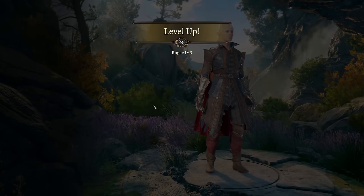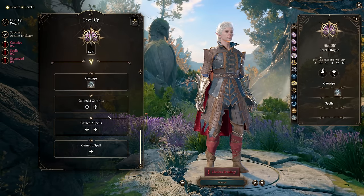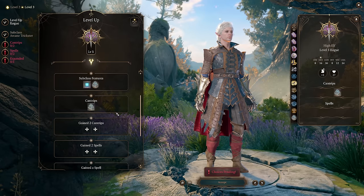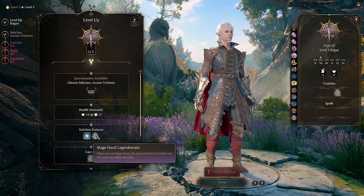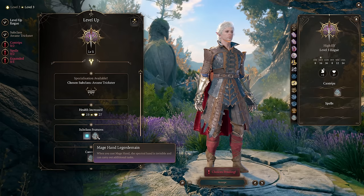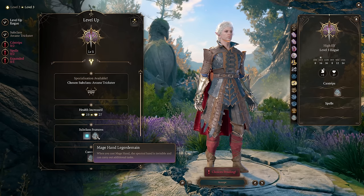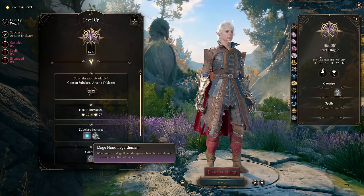At character level 3, we get to pick our subclass. The subclass we're going to pick, as the game suggests for Astarion, is Arcane Trickster. This fits with his lore, because he's a rogue who's looking for arcane power — the perfect setup for Arcane Trickster. Arcane Trickster gets Mage Hand with Legerdemain, which means the Mage Hand is invisible. In some ways this is a downside, because one of the best uses of Mage Hand is to absorb an enemy attack, and an invisible Mage Hand won't usually be attacked by enemies.